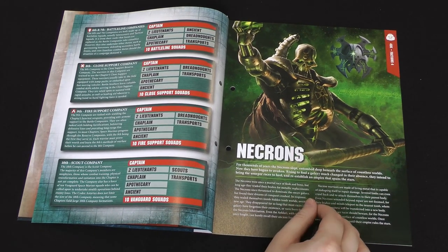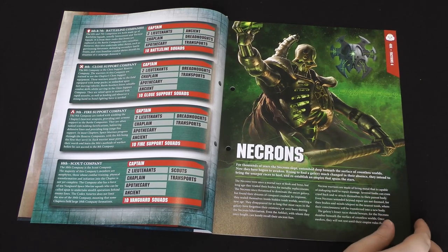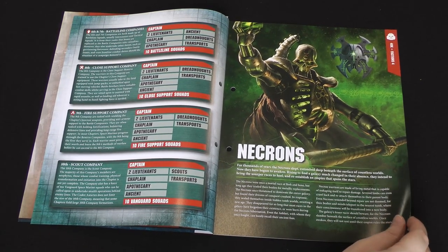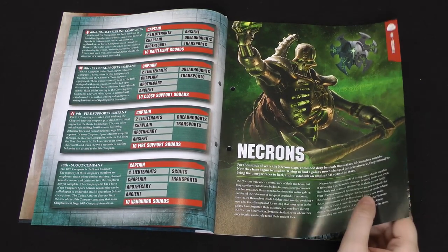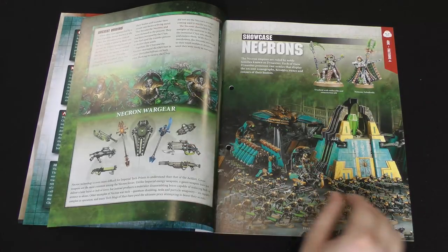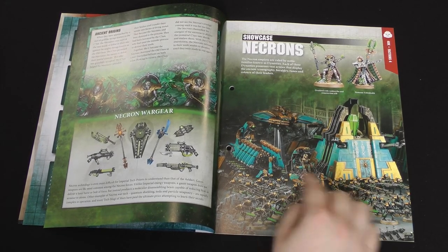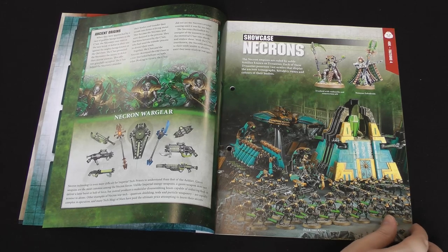Then there's background on the Necrons — an ancient alien race of machines awakened from their tombs to fight the living and reclaim their former empires — and they make up various dynasties. So you've got your different colour schemes; the Nihilak Dynasty I believe you can see down here, and some of the models in the range like we've had with other faction overviews.